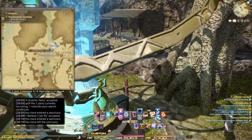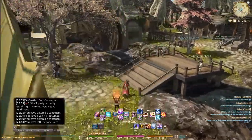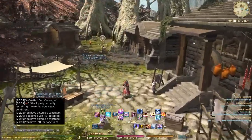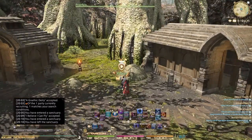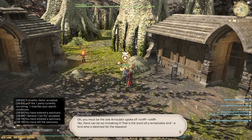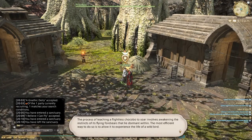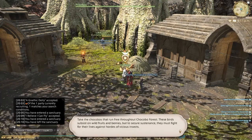I'm loving Heavensward so far, it's pretty good. Just leveling up mostly — I've done one of the primals, you've probably seen that video on my channel if you've subscribed. Still leveling up and gearing up, that's pretty good. Here's this guy — Prior Fox, I think his name is — and he just talks you through the process of teaching your chocobo, then makes you go fetch a few things.